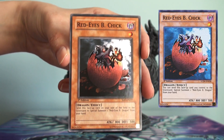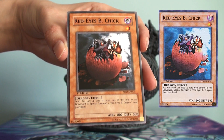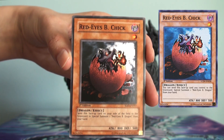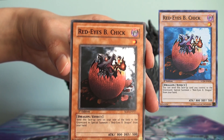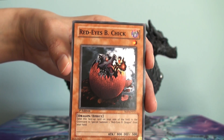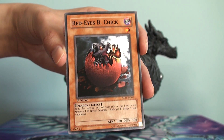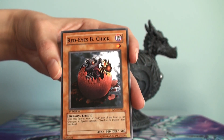Isn't he cute? A little Red Eyes monster just coming out of his egg. And this is the monster that you cannot search. There are so many Red Eyes cards that have search effects — you can search for any Red Eyes card except Red Eyes Black Chick. So it must be pretty amazing. It's got to be like the best card. It must be broken. So what does it do?